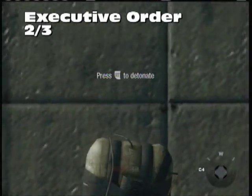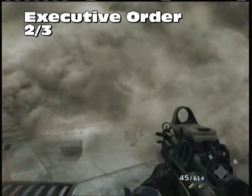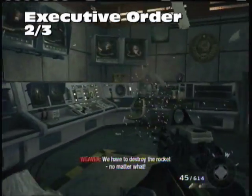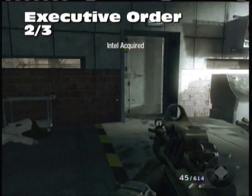Second Intel for Executive Order: you've just blown up the wall. Once you can go inside, move to the back area, and on top of the computer system there's our second piece of Intel.